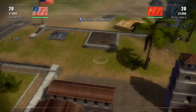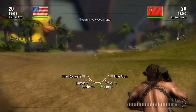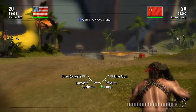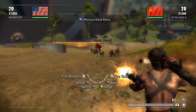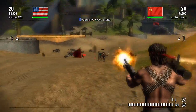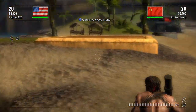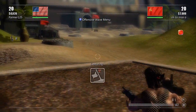Hey guys, it's Paul, welcome to some more Toy Soldiers Cold War playing on Rupture. I'm going to try to give you guys some tips on how to win. First off, grab your commando and run to the side to kill the enemy soldier coming from that direction. Kill off this wave, then run to this control point and capture it. Once you capture it, place an artillery, then run to the opposite side and capture that one too, placing an artillery there as well.